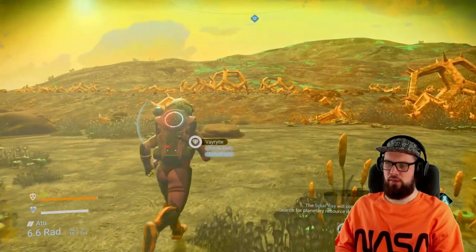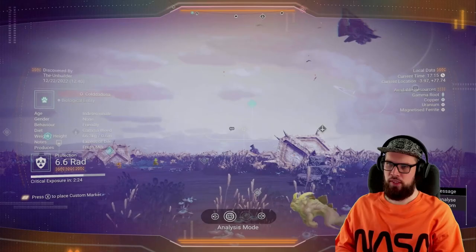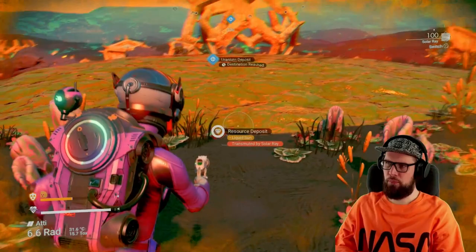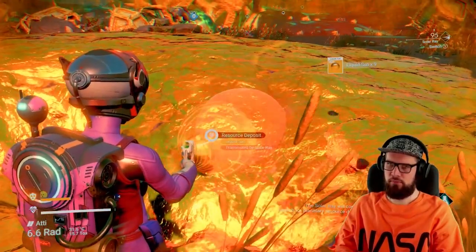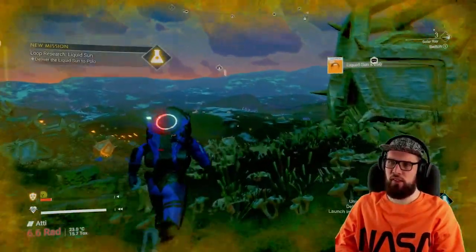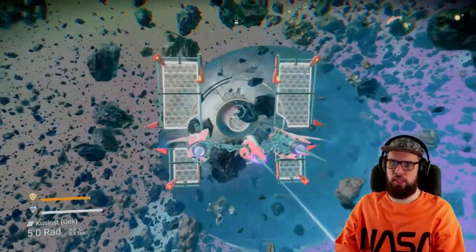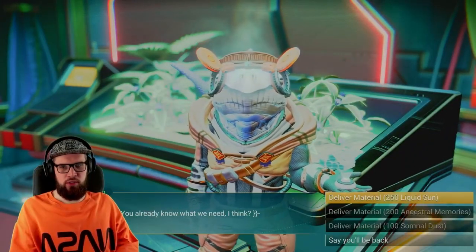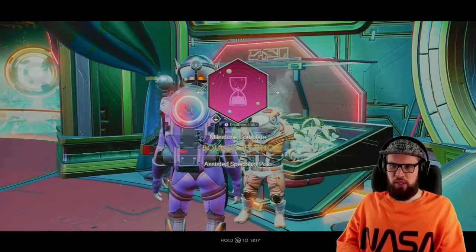Once you have the solar ray installed, you will be tasked with gathering 250 liquid sun. Open the analysis visor once more and look for a deposit. Once you've reached it, select the solar ray and harvest until you have at least 250 liquid sun. Head back to your starship, summon the anomaly again, walk up to Polo, interact with him, and choose to deliver the material — that's 250 liquid sun. Doing so will unlock the Bounce Testing milestone.